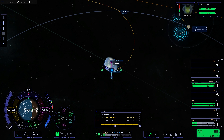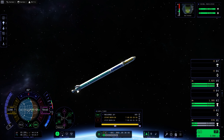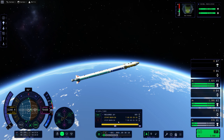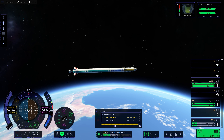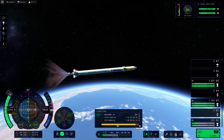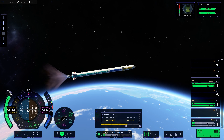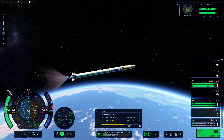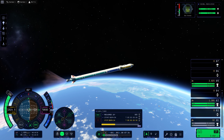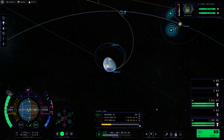Now I'm plotting a trajectory to the Mun using maneuver nodes — I've done this about three times already in this series. Also, this video is actually part two of the previous installment, where we went into deep space as the secondary mission. This week's primary mission is, of course, going to the Mun.